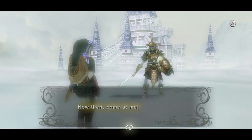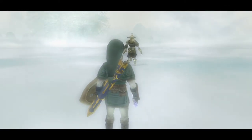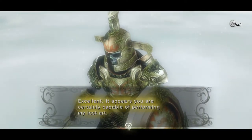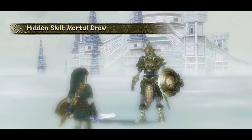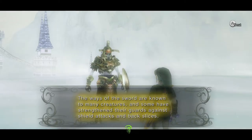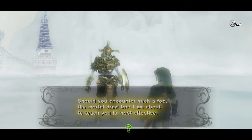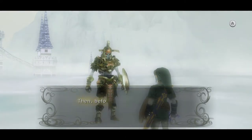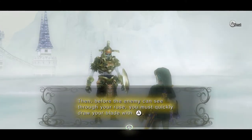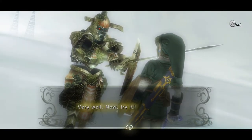I must test you to ensure you've mastered the Helm Splitter. Got it. Excellent — it appears you are certainly capable of performing my lost art. Very well, my fifth hidden skill is the Mortal Draw — let it be hewn into your mind. The ways of the sword are known to many creatures, and some have strengthened their guards against shield attacks and back slices. Should you encounter such a foe, the Mortal Draw that I'm about to teach you is most effective. You must sheathe your sword and cast aside the most basic of sword skills — the ZL target. You must wait until your foe is upon you, then before the enemy can see through your ruse, you must quickly draw your blade. There's no defense for this — the Mortal Draw deals death. Very well, now try it.